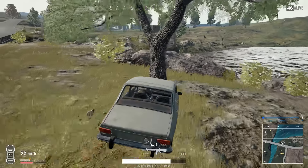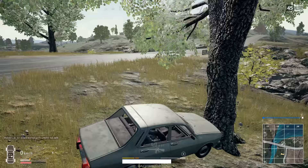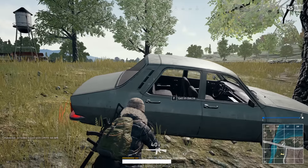If you're driving evasively and hit a tree, getting out on the driver's side gives you no cover. Press Ctrl+2 or Ctrl+4 to get on the other side of the car so you can use it as cover when fighting.